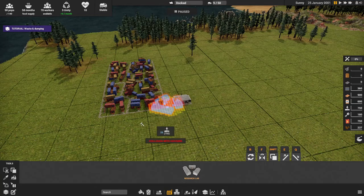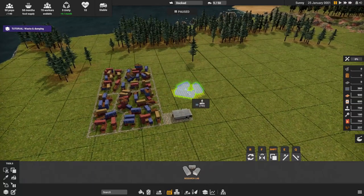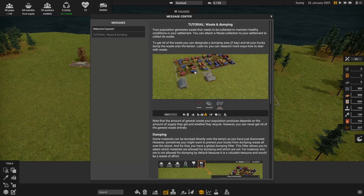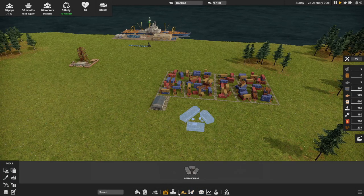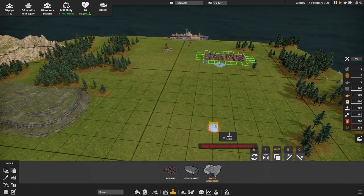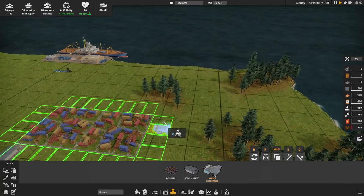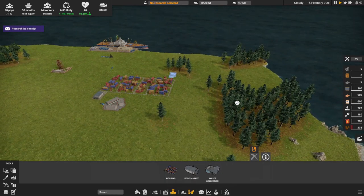I want to try to get more organized with this playthrough. I'll probably put the research lab right over here for now — you can always move stuff later. There's a tutorial about waste and dumping: every settlement needs a waste collection area and we have to set up a landfill. I'll put the waste collection on this side near the designated dumping area.